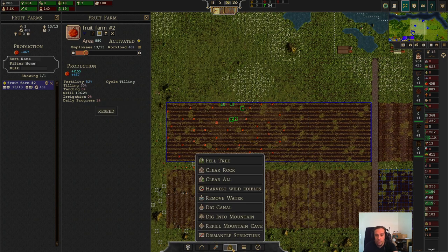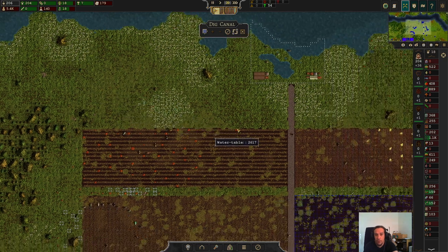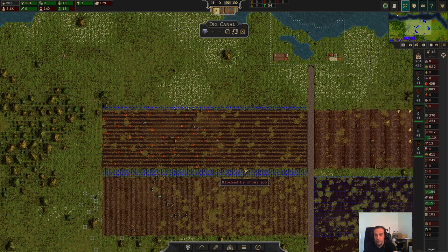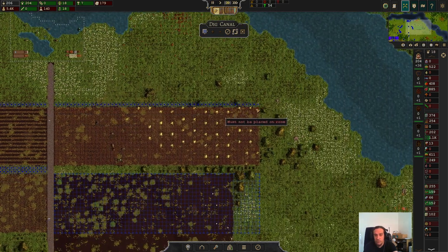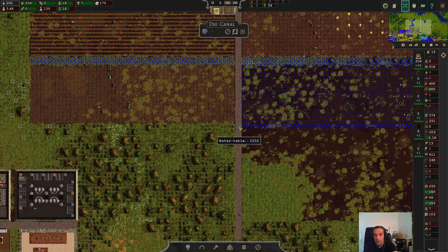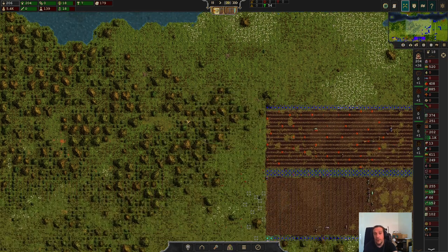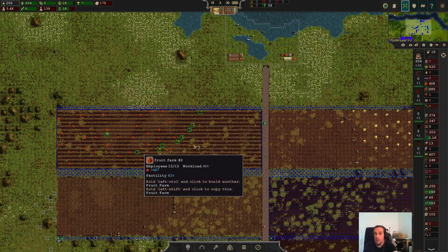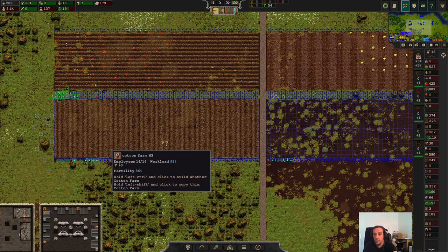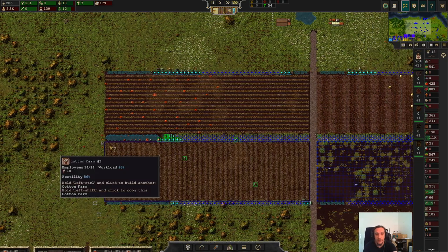Farming has an irrigation mechanic. Irrigation is gained by having water tiles close to the farm. We're going to pick up the Dig Canal option from this menu. Under the cursor you have a little box called Water Table - this tells you how many water tiles you still have available to use. Once you run out of this number you can't put down any more water until you take some from elsewhere on the map. Basically, once you start removing water from somewhere, you get that water back to your Water Table amount. This is how it works to irrigate your fields.